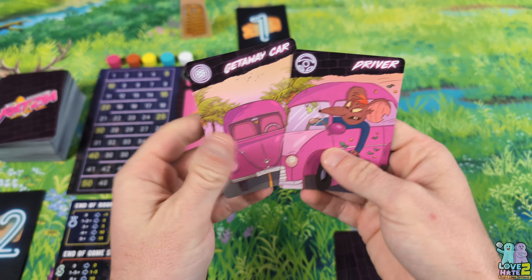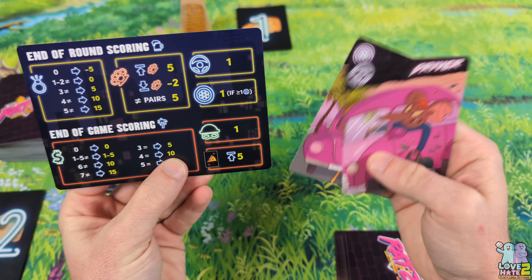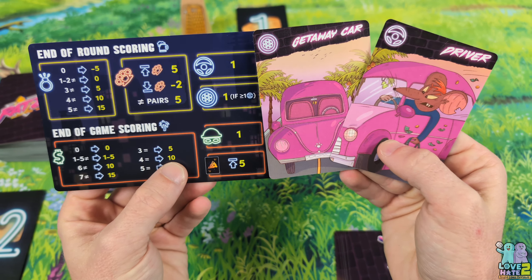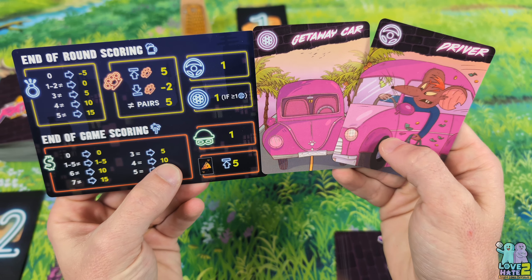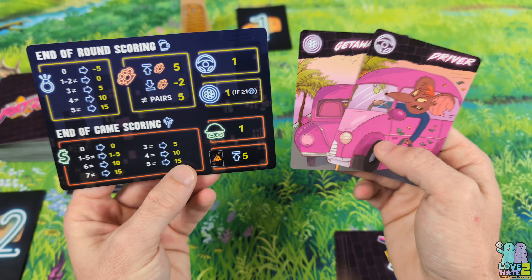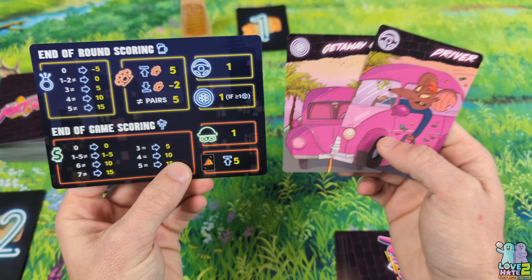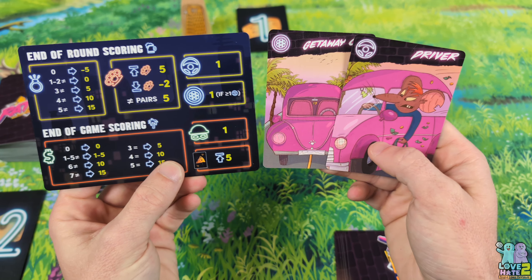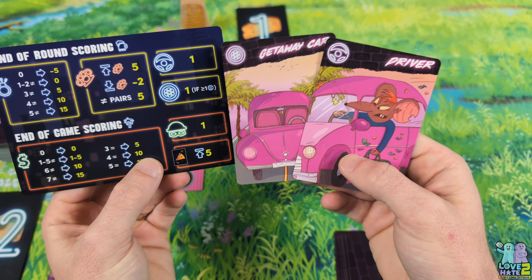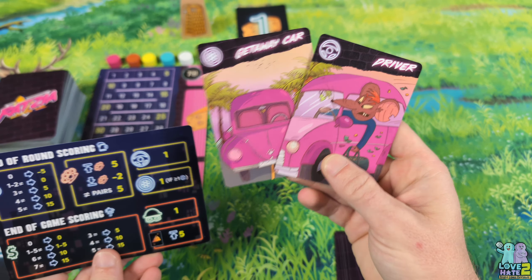Drivers and getaway cars score one point each — one point for each driver and one point for each getaway car. However, your getaway cars won't score you anything unless you have at least one driver, because what good is a getaway car without a driver? The theme is that you're running a mob of rats, and you need these people to be part of your mob. These also have the beer mug icon and score at the end of every round.